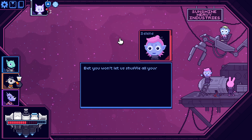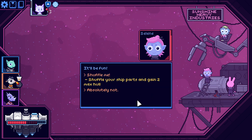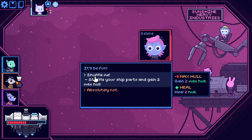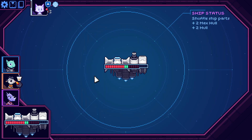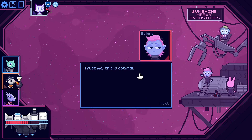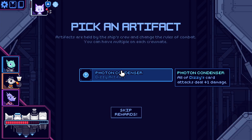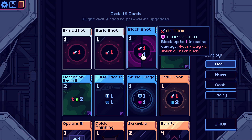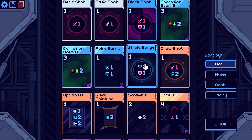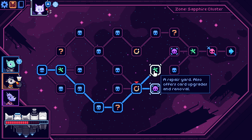Question mark event: 'Bet you won't let us shuffle all your ship parts.' — we accept, gaining two max hull. Our missile bay and cockpit get shuffled. We get an artifact: all of Dizzy's cards attack. We got a little bit of Dizzy in our crew. Going to avoid that elite because we need to upgrade first.